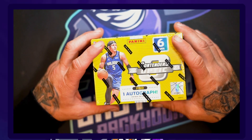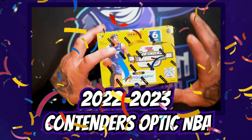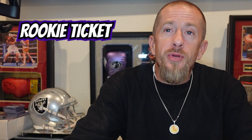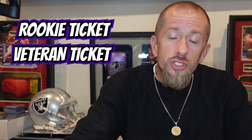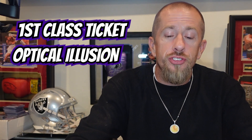What's up y'all, it's your boy the Sactown Pack Count back at it with another rip. Today we have the very popular 2022-23 Contenders Optic NBA. This has a lot of parallels, a lot of inserts, and some really nice on-card ink which I really like. Rookie Ticket is always a big chase — those are on-card autos — and there's also Veteran Ticket, also on-card autos. There are a couple new inserts this year: First Class Ticket and Optical Illusion, brand new to the set.